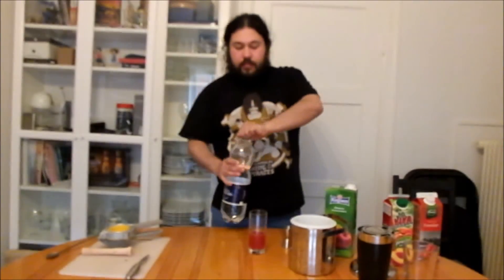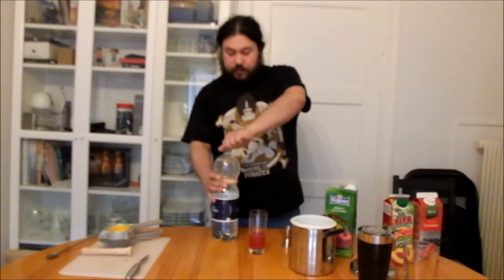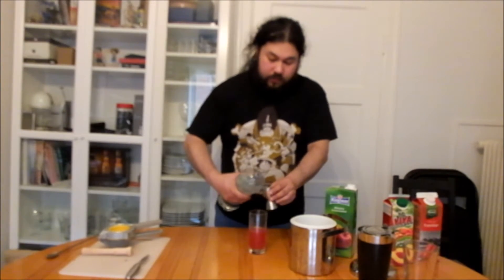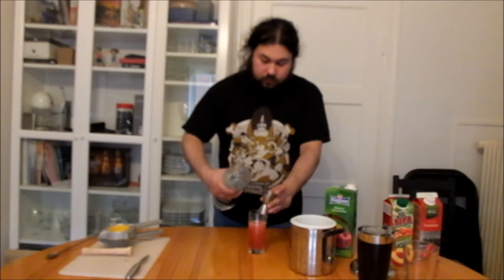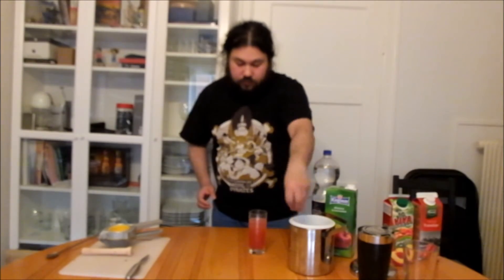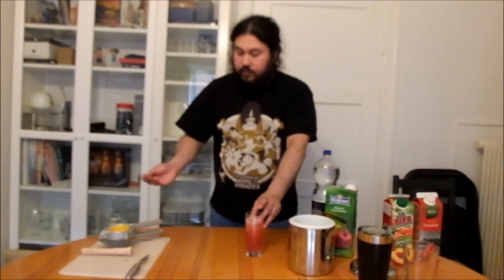Then add it all up with 10cl of club soda, and of course don't forget the ice. Stir it. And there you have it — the Charmander.